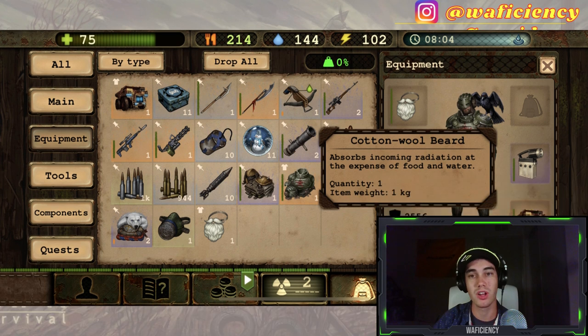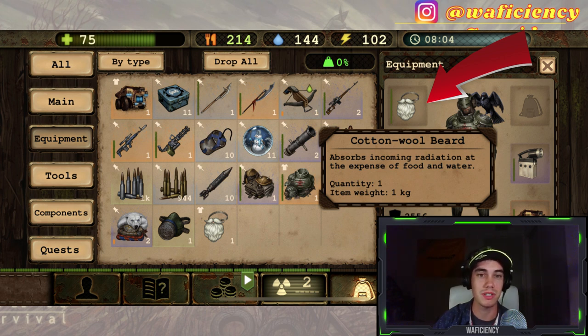One final tip: if you're an older player, you might have the cotton wool beard. This allows you to absorb incoming radiation at the expense of food and water. This can be very helpful because it allows you to herb in radioactive biomes without the need for a brick house. More importantly, the faster your hunger goes down, the more apples you can eat, and apples can give you 4 energy each.